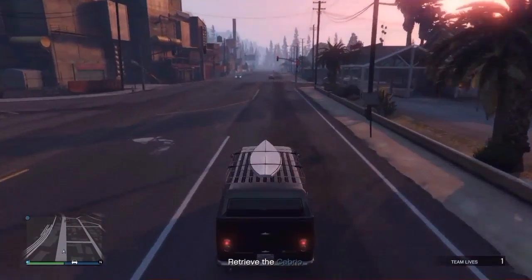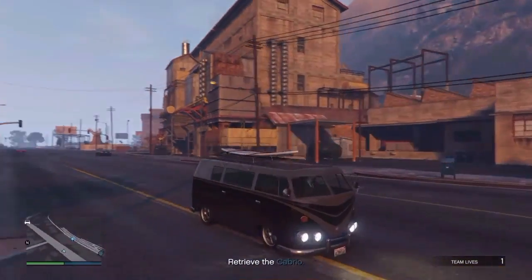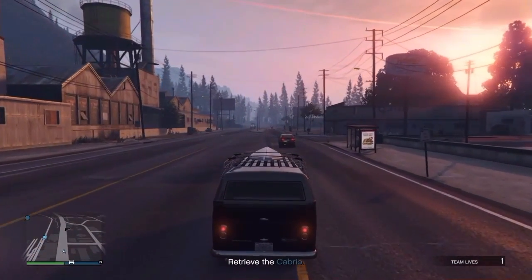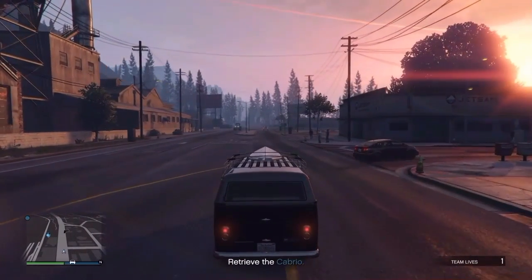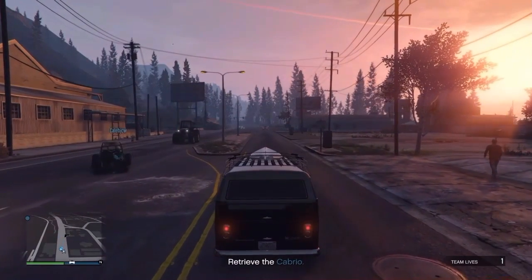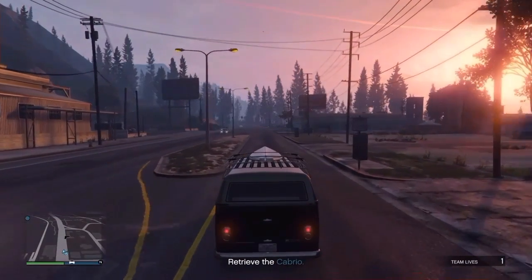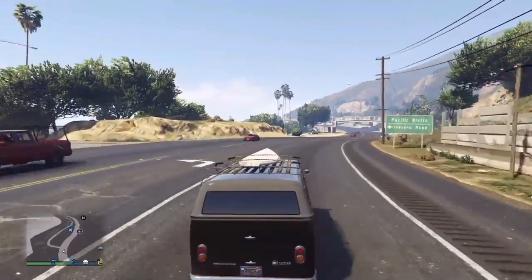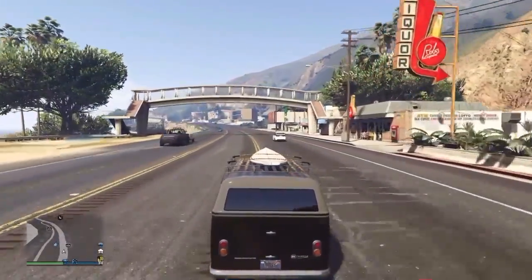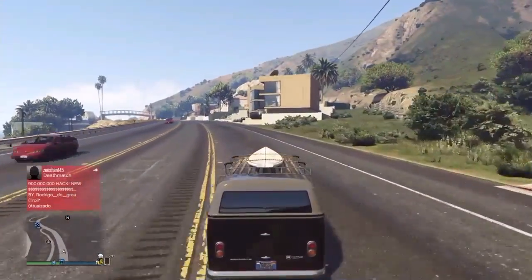Let's get to it. If you've ever done heists — the first heist, the bank one — you want to be over in that area in between Hooky's and that bank area. There's an ammunition store over there out in the middle of nowhere. That's where you want to be.